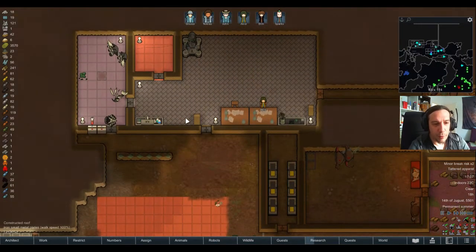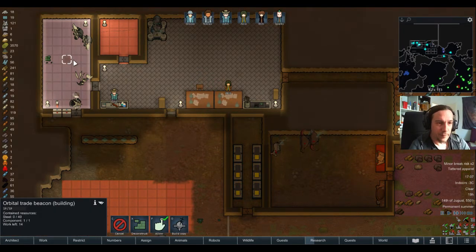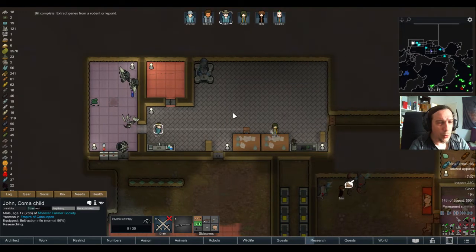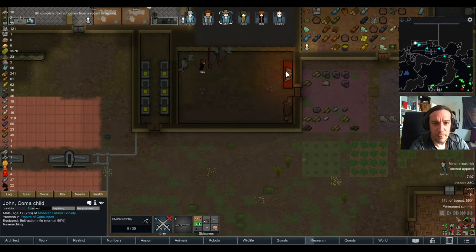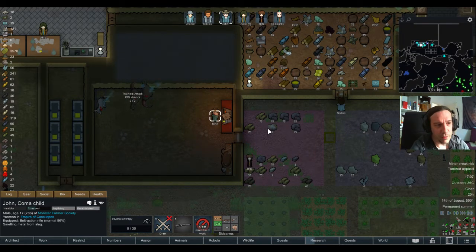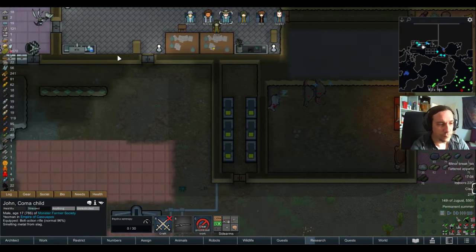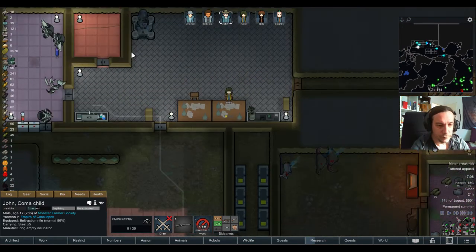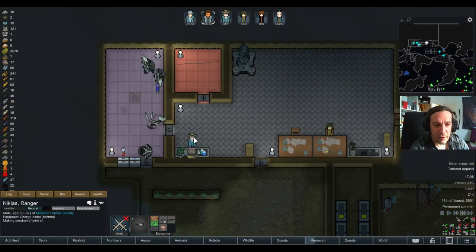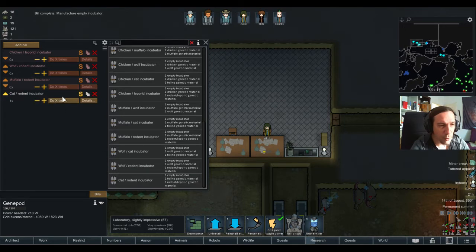I'm really happy that Akio is now working for us in the research department — it really helps a lot having him here. We're not even able to do anything here at the incubator. I don't have enough steel to do an incubator. Tomorrow I'll send Nicholas to do more steel — the attack of the Chthonian threw me a little bit out of my plans. Cat rodent — I want to do the cat rodent. John, please proceed.